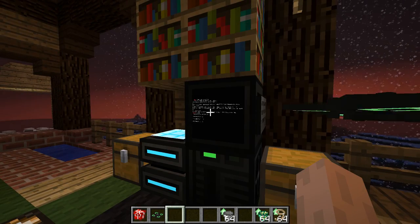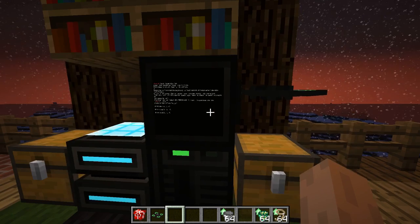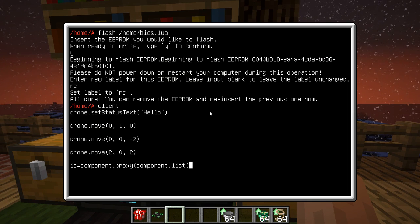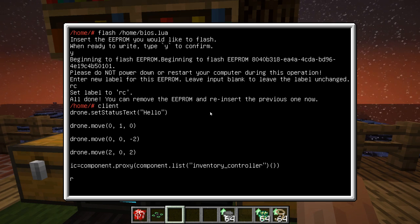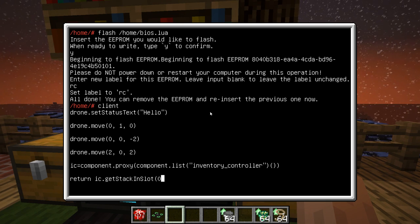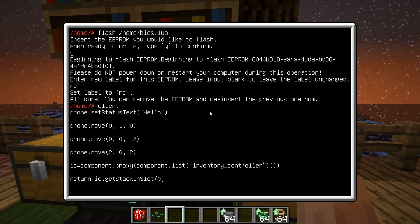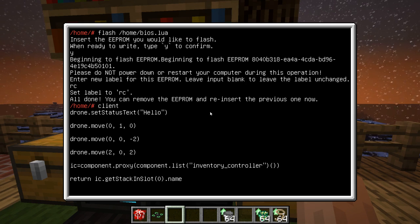I can find the right direction. So I wanted to go over the chest because I built an inventory control upgrade in it. I can then get the proxy for the inventory controller and check — zero is down, representing the sides, but the enumeration is not in the BIOS of course, so I have to use the plain numbers. And because I have no serialization I can't send tables, so I will just get the name to check.